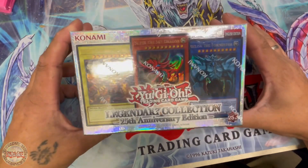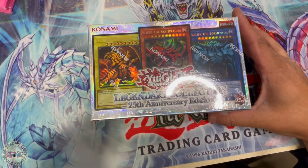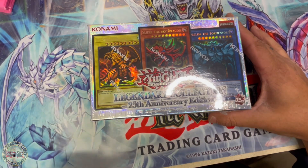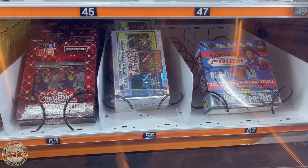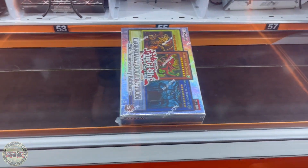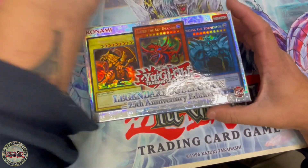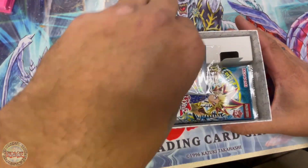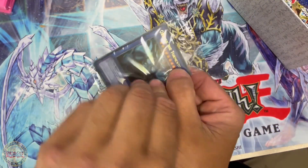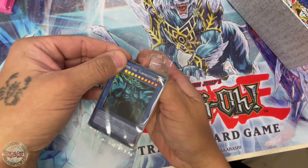G'day guys, how the bloody hell are ya! We're here again with another legendary collection box, but this one is from a vending machine. Is a vending machine legendary collection box luckier than a store-bought one? We're gonna find out. I am still chasing the 25th anniversary edition Blue Eyes White Dragon, so let's give it another crack and see how we go. We have our promo pack — let's not look at the back, let's not give it away.